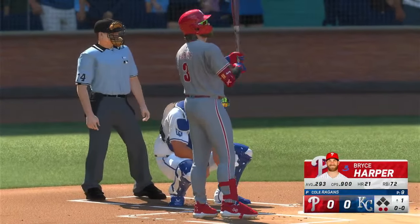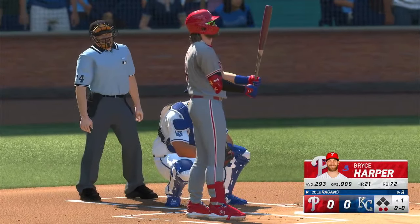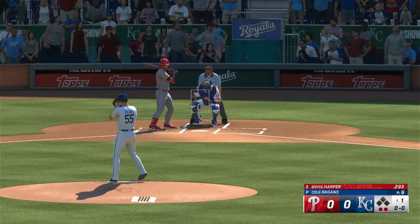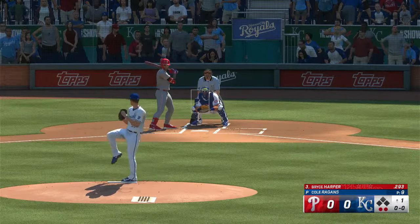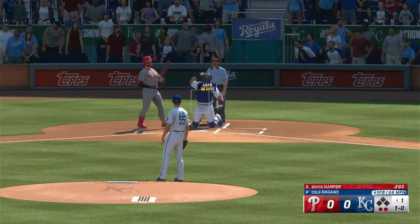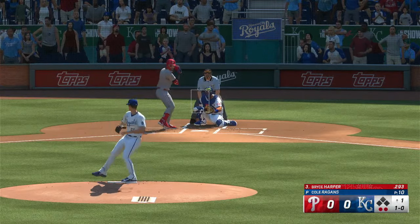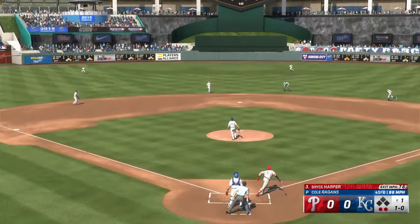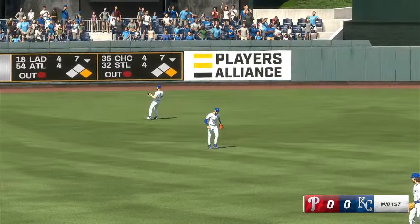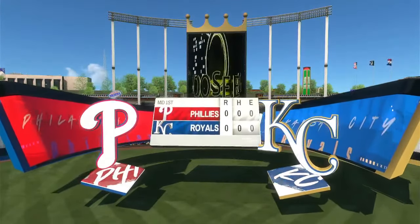Here's Harper now. If you don't get ahead in the count, you can forget about having any success against him. It's no surprise they call this batter a day player — he statistically performs better in these games and he's hoping for a big performance. Check swing, and that's a ball — one and no strikes. Out towards left center. Melendez makes the grab, and that'll end the inning. We head to the bottom of the first. No score after a half inning.